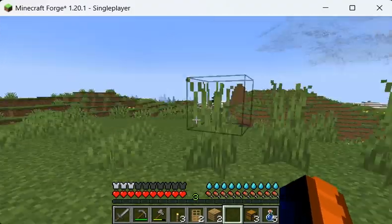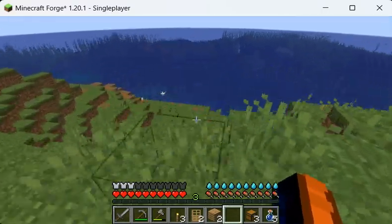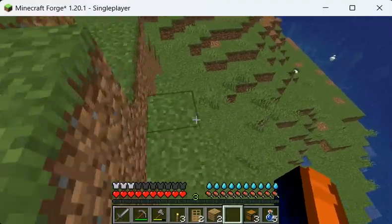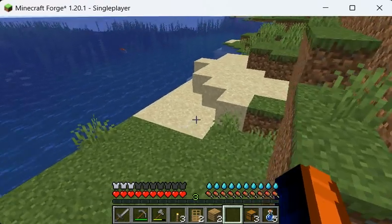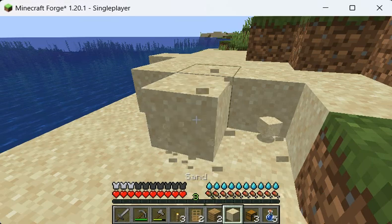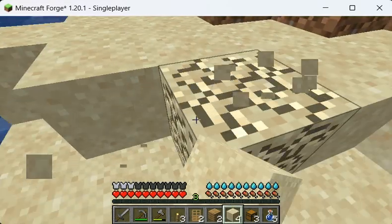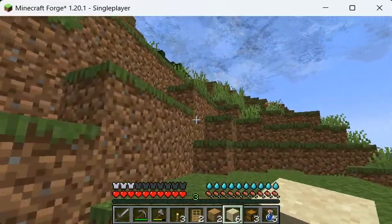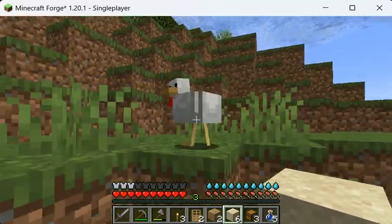We're getting some trees now, so we can cut those down later and expand the house later. But the goal for this episode was to just have a roof over our heads and to not be living outside. I'm just going to smelt this, and then we can make the windows.